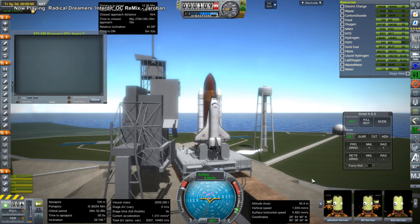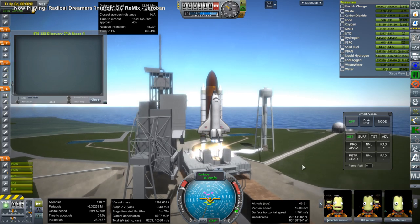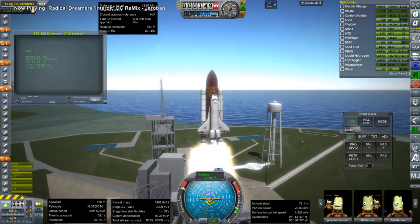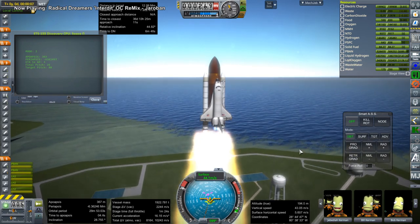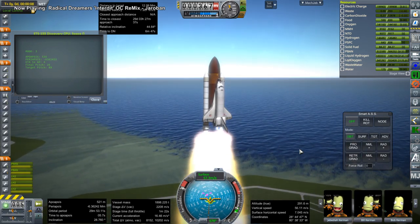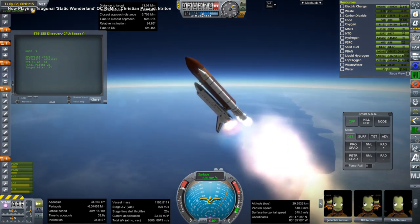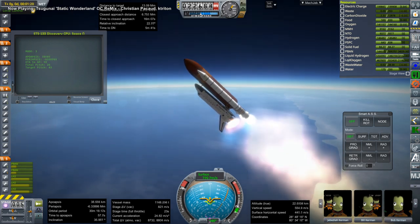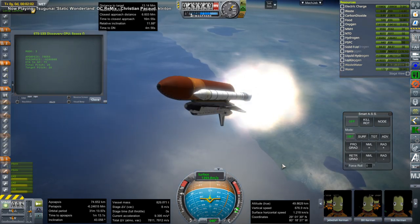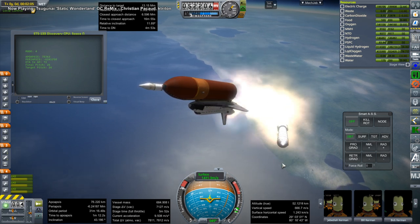Here we have STS-133, the shuttle Discovery bringing up the Leonardo module — which was a converted MPLM, a Multi-Purpose Logistics Module, that became a permanent fixture on the station. The MPLMs were basically resupply containers the shuttle carried, but they decided to stick one onto the station permanently. Here we go for booster separation, and this will be the last shuttle mission for this series.